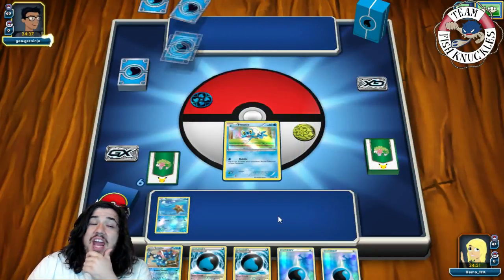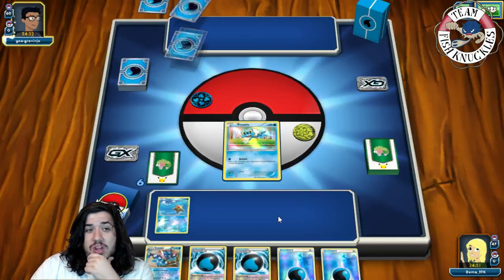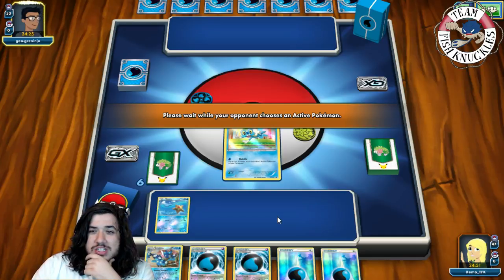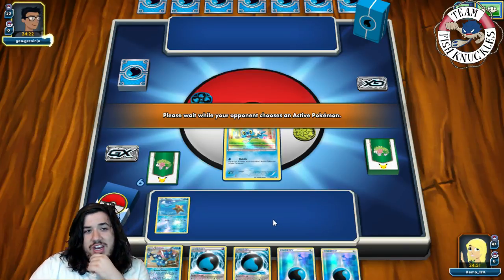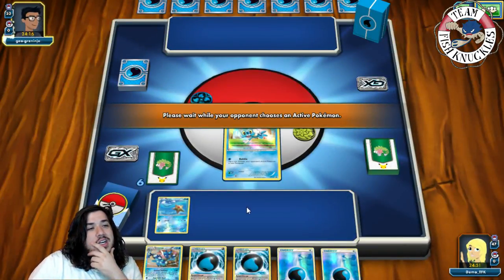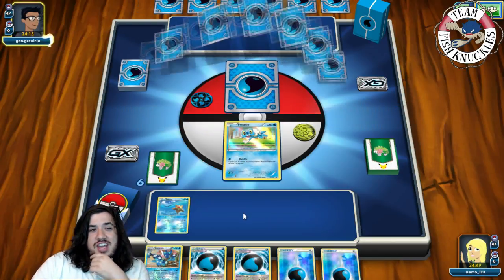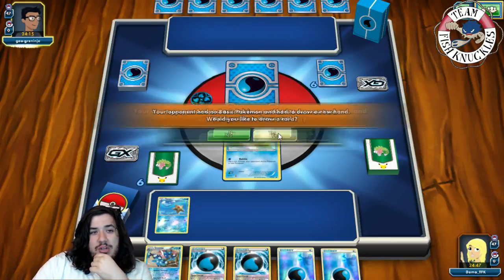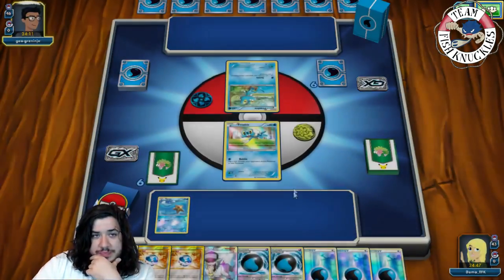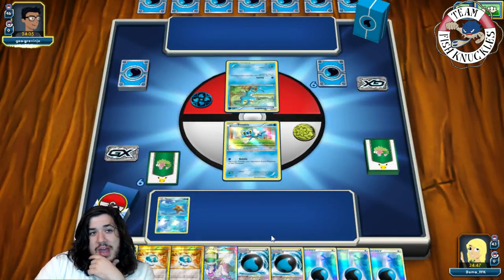He plays Rough Seas — this match is going to take a long time. We have three mulligan draws. We don't play Wally so we can't get a turn-one Frogadier. He's probably just playing Greninja with nothing else unusual. We take a couple of mulligans; our hand isn't great, but we find multiple Dive Balls and there's a Froakie for my opponent.